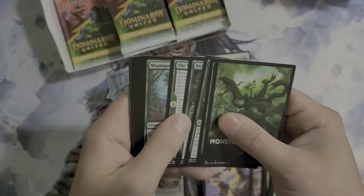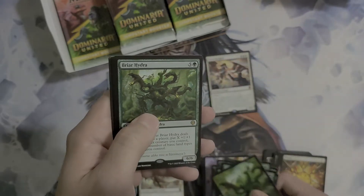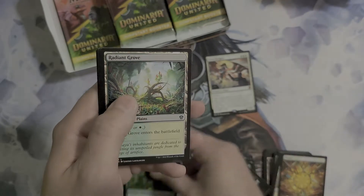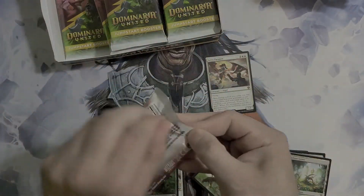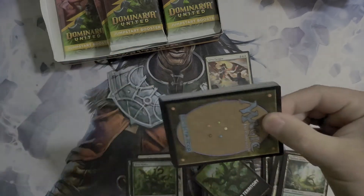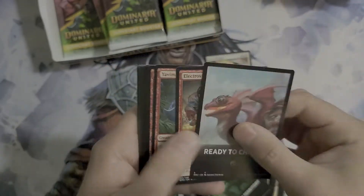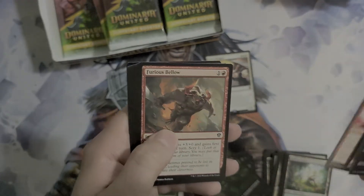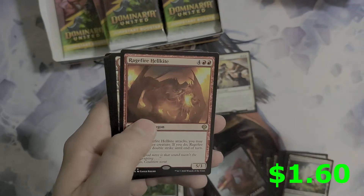Monster Territory is the next theme. Got a Briar Hydra and a Llanowar Loamspeaker. I wonder if you can pull artifacts like Timeless Lotus out of here — that'd be nice. Ready to Charge — I wonder if we're going to get a Shivan Devastator. We got the Father of Instinct and a Ragefire Hellkite.